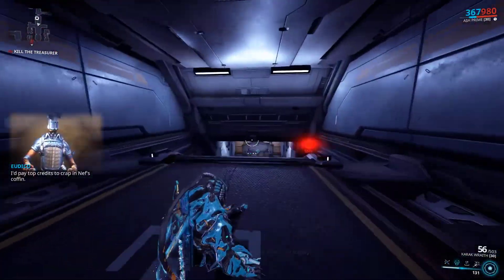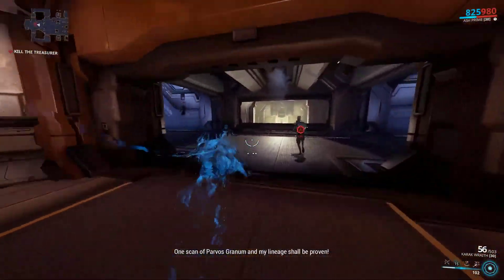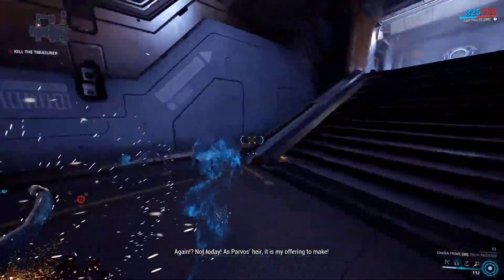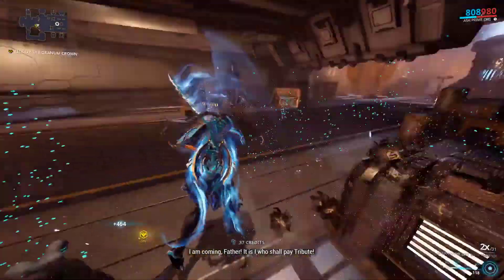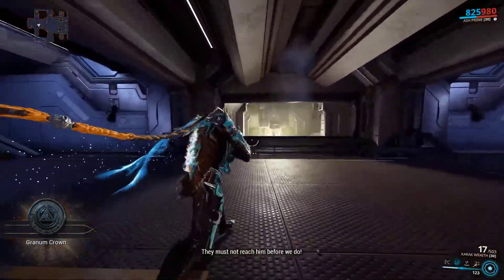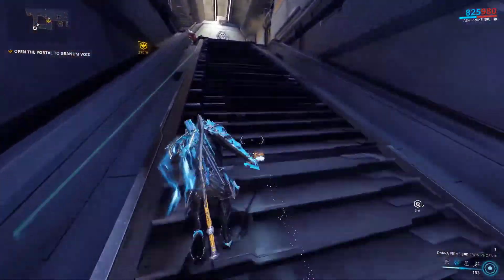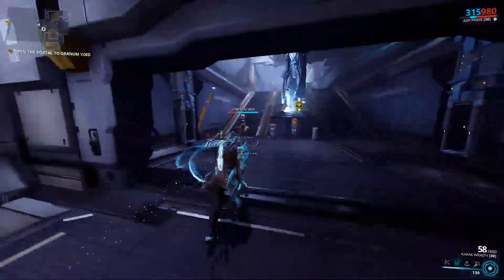I'm going to turn invisible here using my second ability, Smokescreen, because these treasurers will annoyingly place traps around. Once you're invisible they don't know where you are. I'm having a pretty decent hard time trying to get this dude. He also tries to turn invisible, but you can put a slash proc on him. These treasurers always have a bluish outline when invisible, so they're only invisible in quotation marks — which I enjoy, because I'd hate this even more if they were fully invisible.